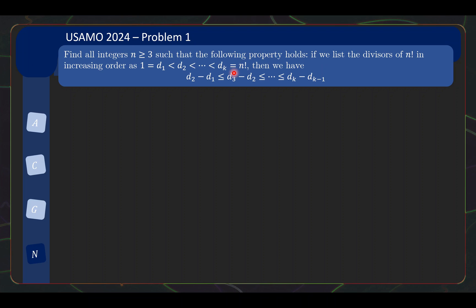But this time it is about n factorial — the divisors of n factorial. What is this string of inequalities saying? Well, it is basically saying that if you look at the gaps between successive divisors, they form a non-decreasing sequence. Quite an interesting problem — never seen something like this before.